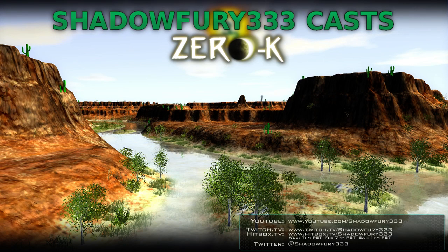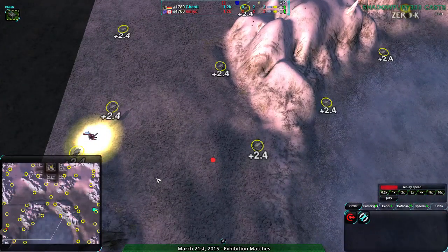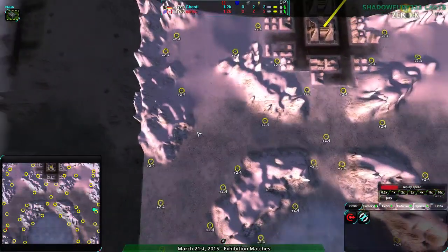Welcome back, 0k fans! This is ShadowPurity33 with another exhibition match. This time it's going to be Chesty and Sanic on ColdSnap. If you watched the 2v2 tournament we had about three weeks ago, you'll recognize this map. This is the map that was a very long Norm Flipstep versus...